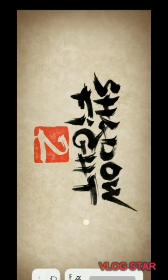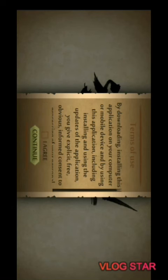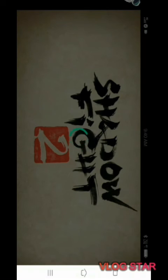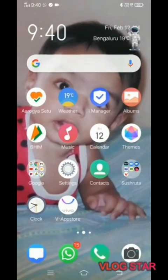It starts opening. Click OK. Now it starts opening — I agree, continue. It's loading. Now you can see it does open, and you can see that there is unlimited money and diamonds. So this is the way you can get unlimited money and diamonds in Shadow Fight 2. Thank you.